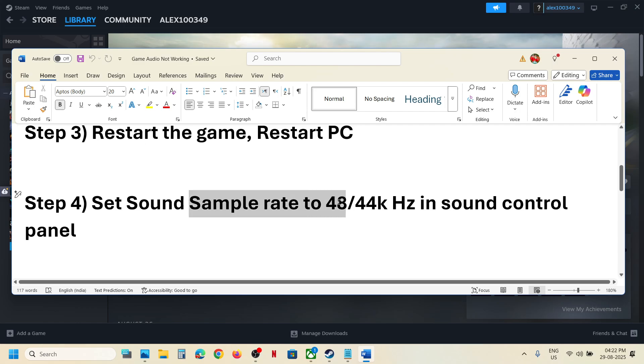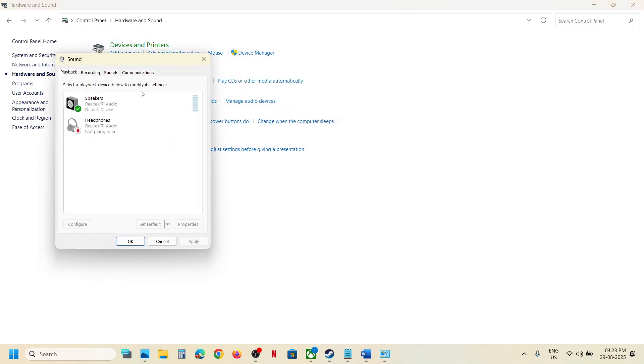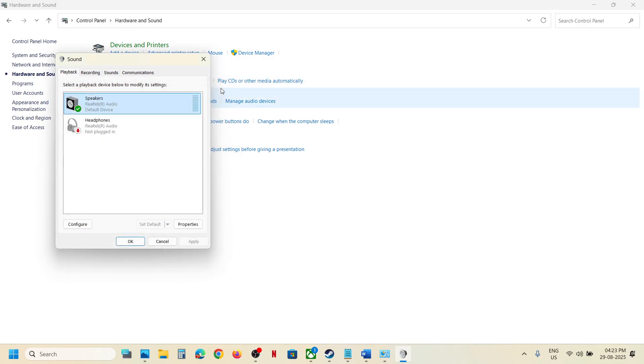The next step is to set the sound sample rate to 48,000 or 44,000 Hz in the Sound Control Panel. Type 'Control Panel' in the Windows search box, go to Hardware and Sound, click on Sound, select your speaker, right-click and go to Properties. Go to the Advanced tab — if it is set to 96,000 or 192,000, try 48,000 Hz at 24-bit. If that does not work, try 48,000 Hz at 16-bit, or 44,100 Hz at 24-bit or 16-bit. Whenever you make changes, hit Apply, click OK, and relaunch the game.